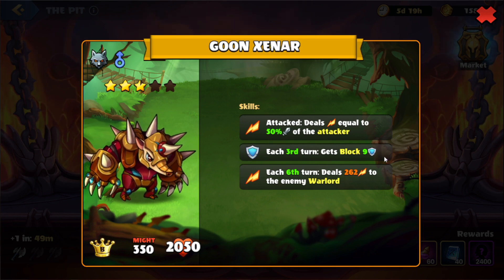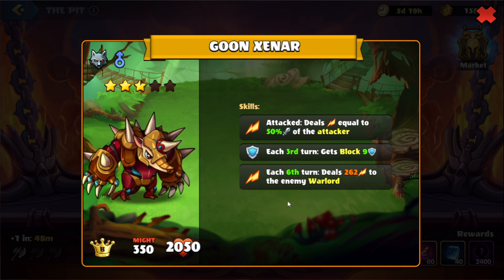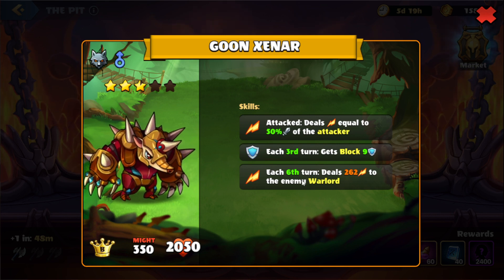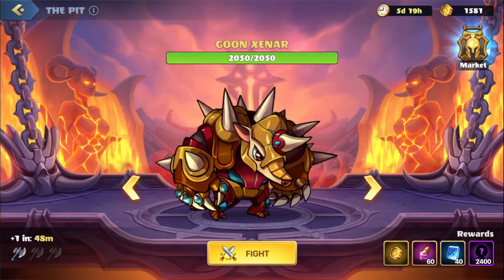We'll also need heroes with high attack. And on the sixth turn we're going to see damage happen to our warlord because we are the enemy, so we want to deal as much damage as we can to avoid damage to our warlord. So yeah, we'll hop right in.